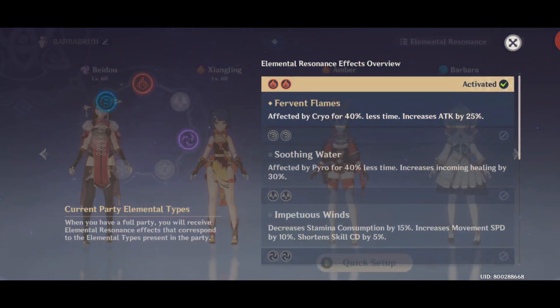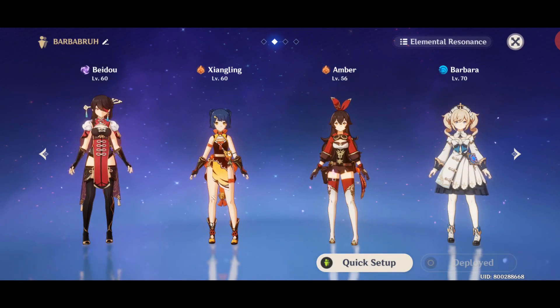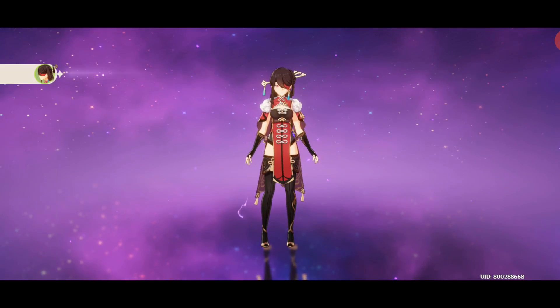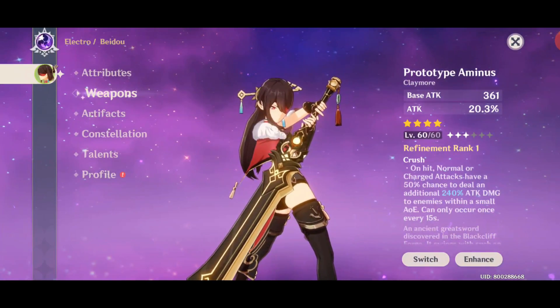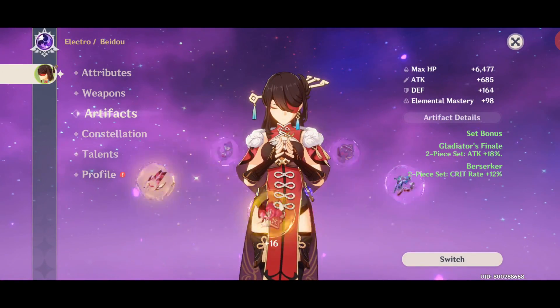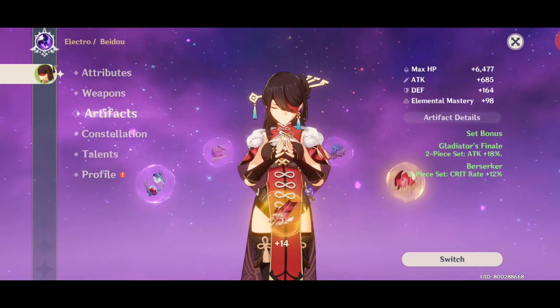The team that I'm currently using consists of Beidou, Xiangling, Amber, and Barbara for the 25% attack bonus of Pyro Resonance. The reason why I have Beidou instead of Fischl is because Fischl's Oz actually ruins the combo, since it applies electric debuff for way too long, which ruins the vaporize elemental reaction with Xiangling and Barbara.